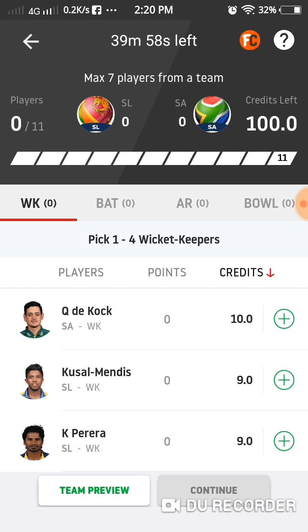But you can select 1 wicketkeeper. Now, you have to select the number of these players — minimum 1-2, maximum 4 wicketkeepers. For example, we have two wicketkeepers. We have a warm-up match in South Africa, so we will select the team.